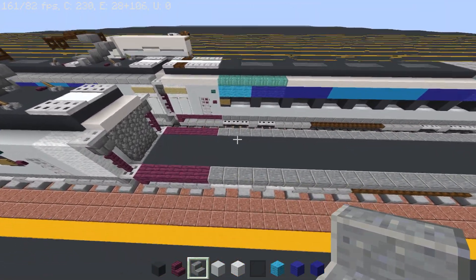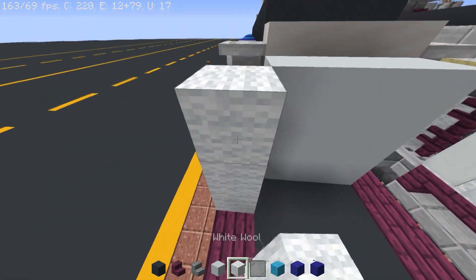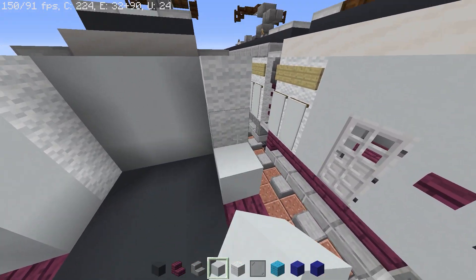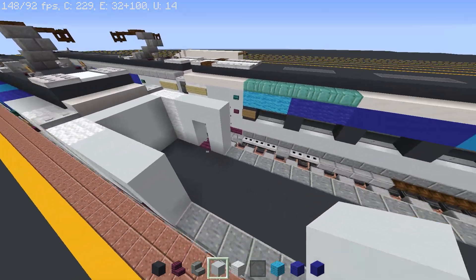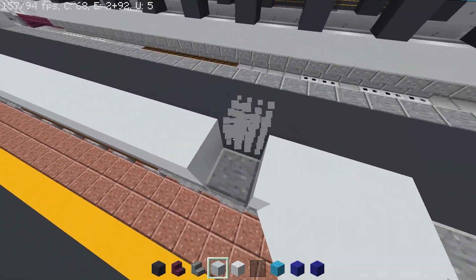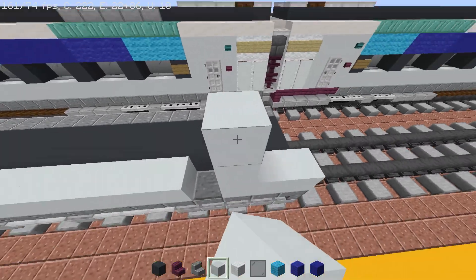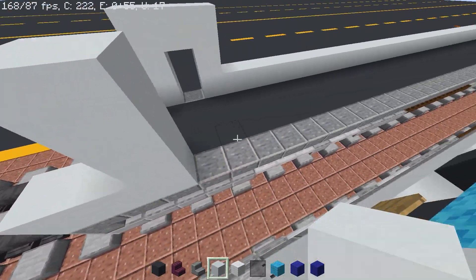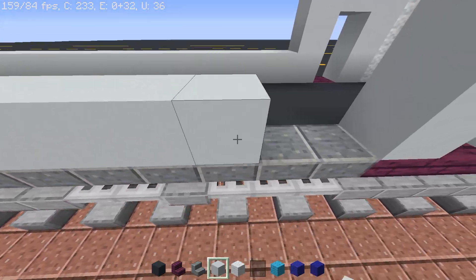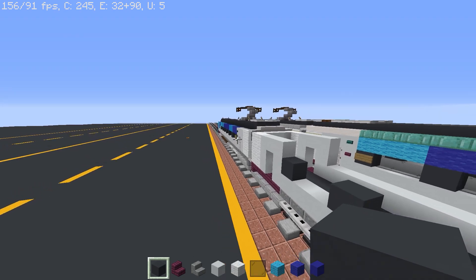Fill this in with white concrete, then put white wool and build an arch for the door. Do the same on this side. Extend this all the way back, leave a gap on the second block from this side, build an arch, then extend it back again.